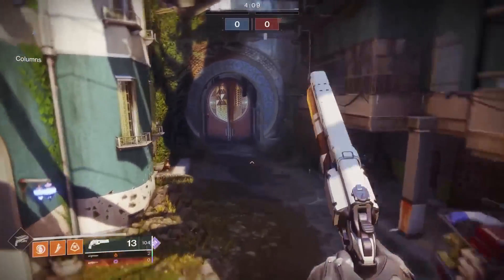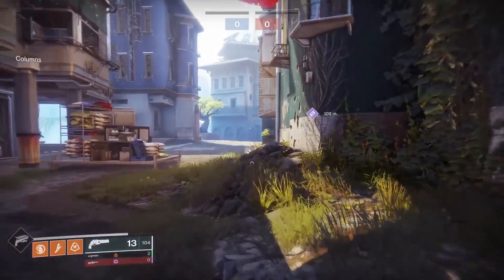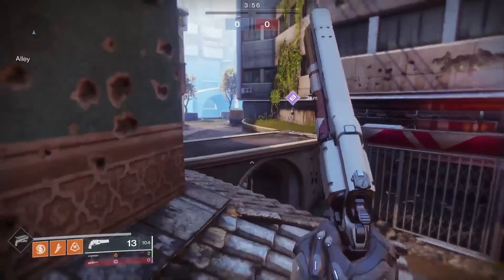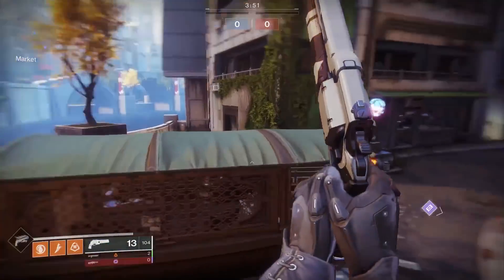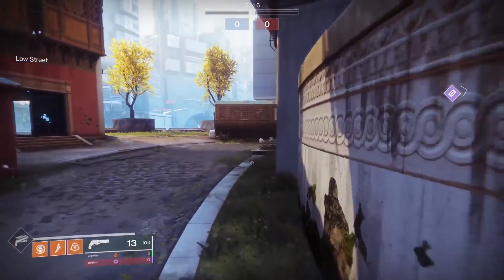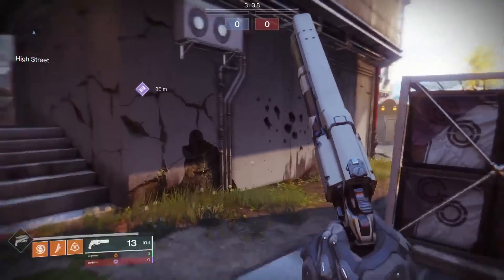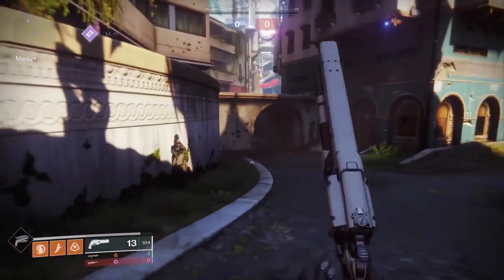Mobility increases your movement speed when you walk and strafe, but it also increases your jump height. You can see right now that I'm jumping really high with Stompees and nine mobility - you want to jump on ledges, ceilings, on top of stuff. You can see I'm jumping on top of stuff, bumping my head on things - it makes you go faster. That's how you've got to play hunter. And of course when you're sliding, you jump in the air, so that's why mobility is really important.